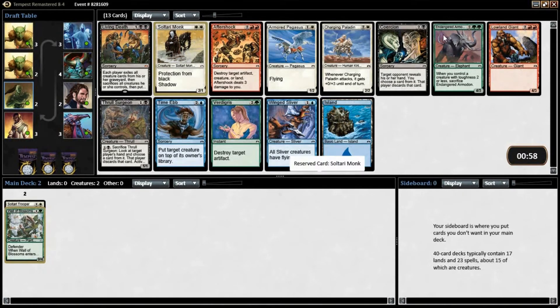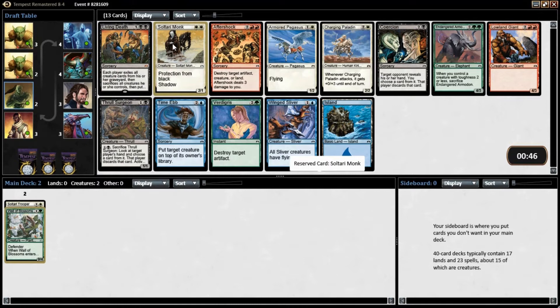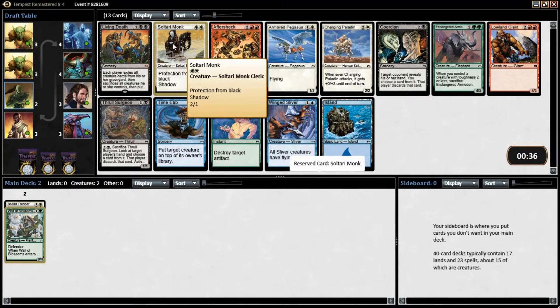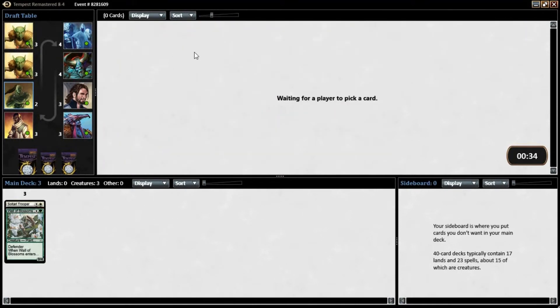Sultari Monk — very good choice if we stay in white. Let's see what else is here. Wink Sliver. Oh, Living Death! Living Death is a great card — it's probably a better constructed card. Aftershock's decent, but I think the clear pick here is going to be Sultari Monk. Maybe we can do something with Shadow and some Encore creatures in white.